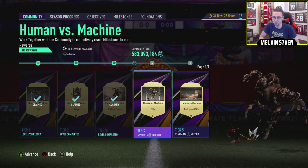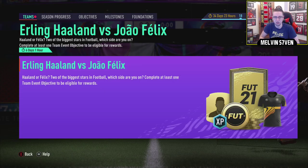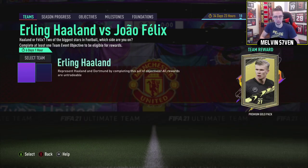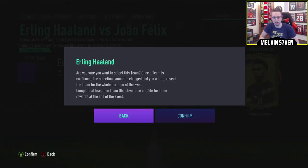Is there supposed to be a new community event? If you click Advance — yeah, there you go. Erling Haaland versus Joao Felix. Two of the biggest stars in football. Which side are you on? Complete at least one team objective to be eligible for rewards. So I think I'm going to pick Erling Haaland. Definitely.